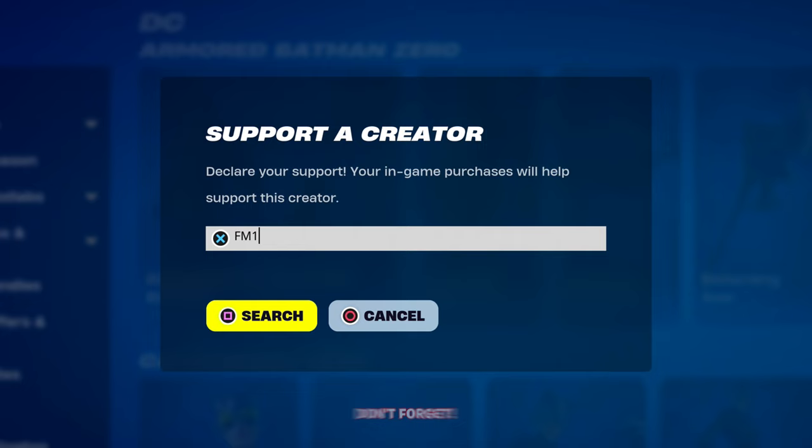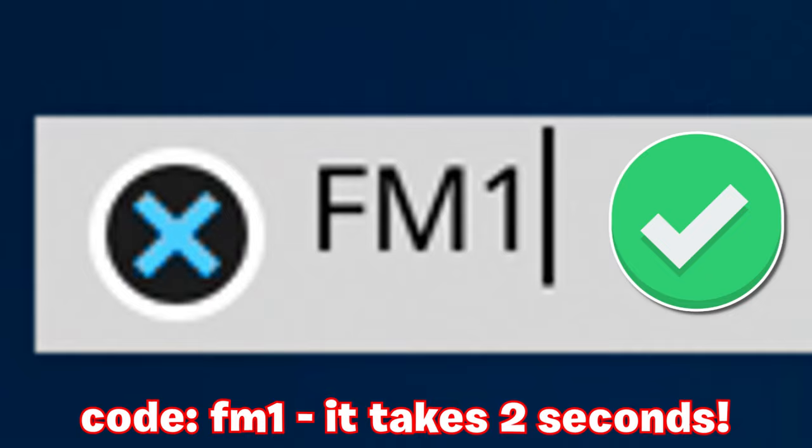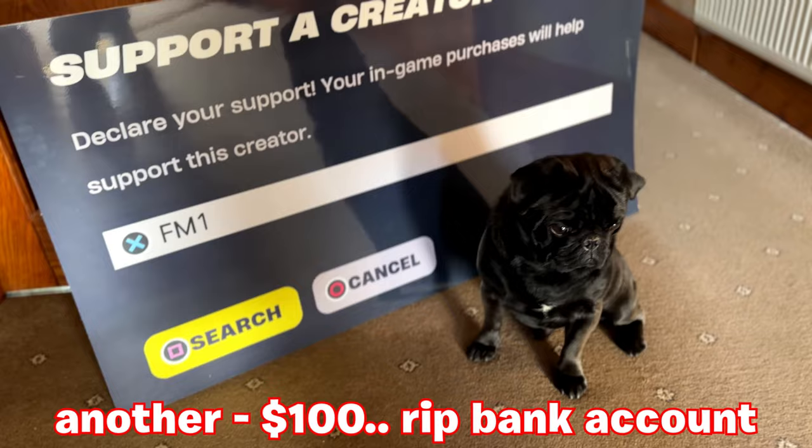Before you pick up the Battle Pass or anything from the shop, enter code FM1 — it looks completely different now but it definitely still works, being one of the shortest and easiest codes to enter. It would mean the world to me and my dog Charlie the Charcoal Pug. Now that we've got the brand new cutout, another purchase had to be made. Last video I wanted to know the name of this, and here are the hearted comments on screen right now that got that right.